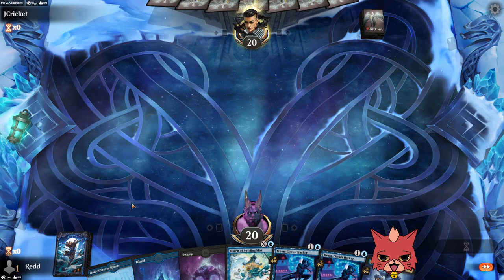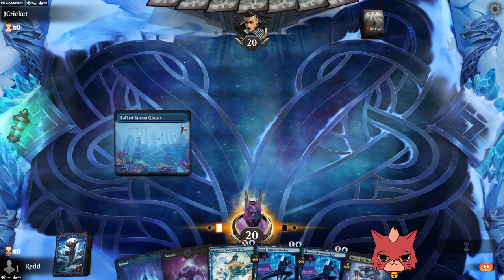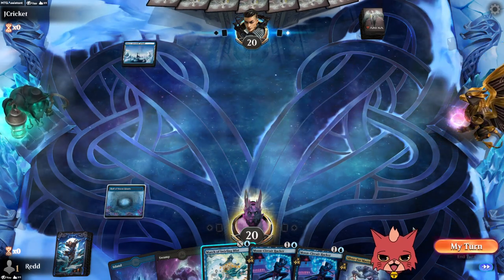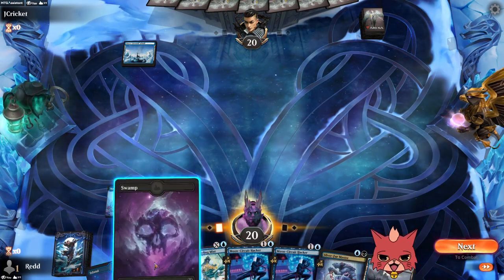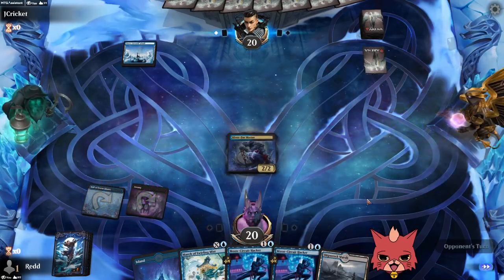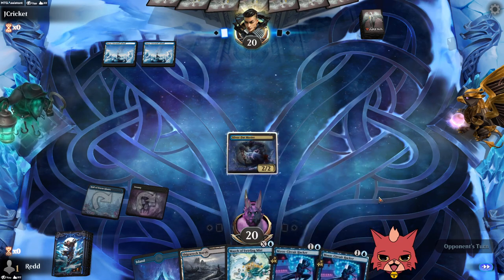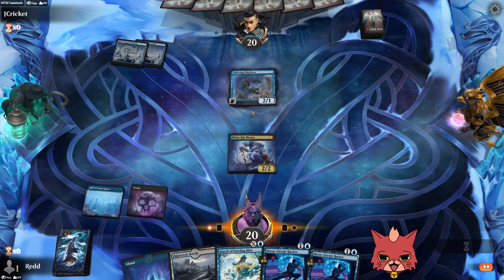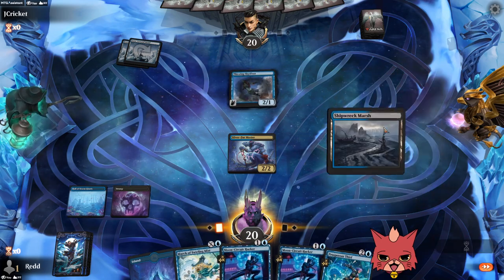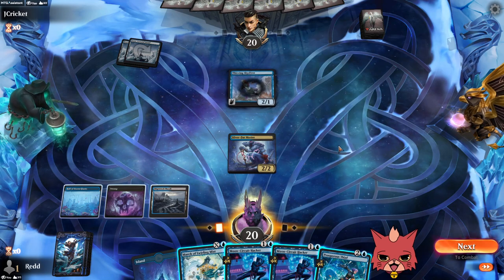Okay, we go first here — this isn't bad at all. It'd be nice to have a one-drop but we only have eight one-drops in the deck. Go right into Silverford Master. If we go Moon Circuit, we could surprise them with Silverford next turn for more damage. Thieving Skydiver from the opponent — they could go one. They definitely block here.